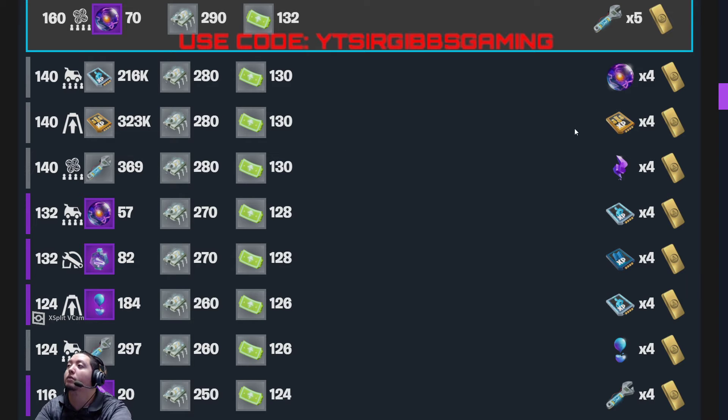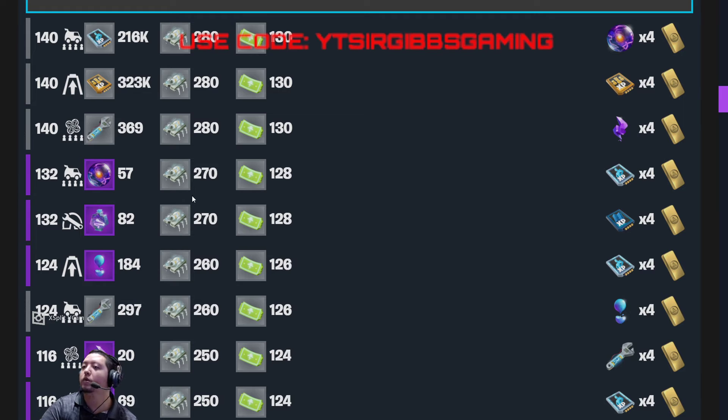140 EVAC with a bonus 320,000 XP — not too bad for survivor XP today. We also have a 124 van with four-times rain.